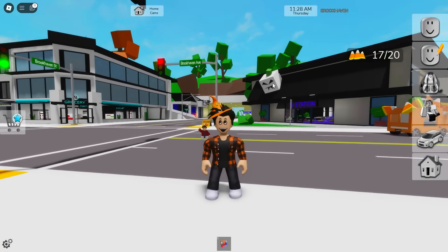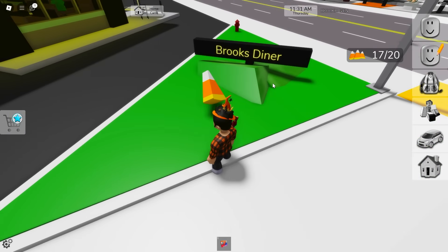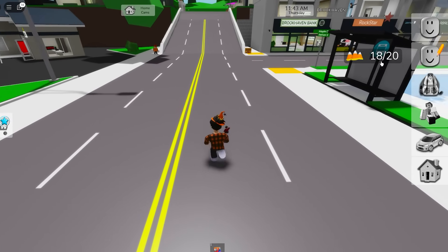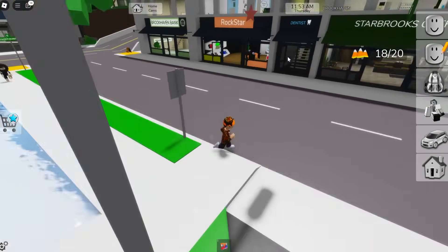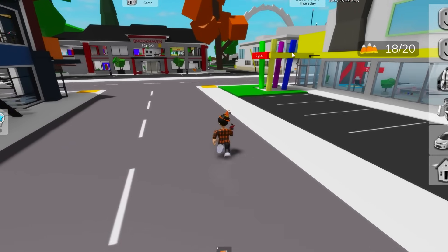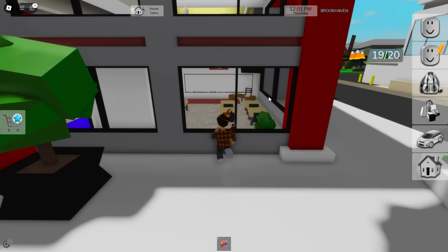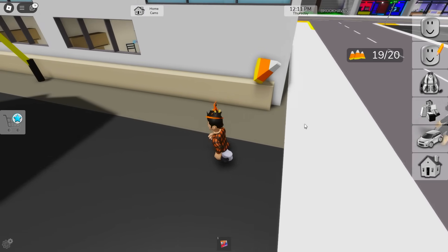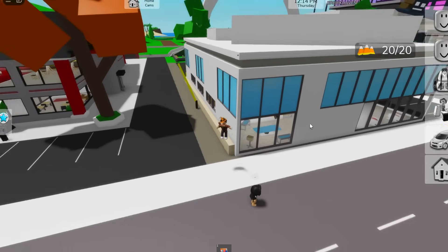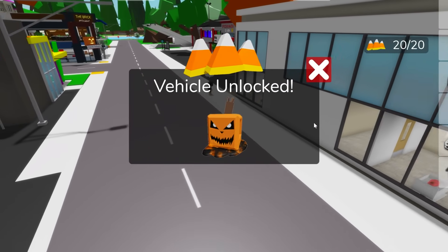Looks like the devs deactivated the drone so we can't cheat! There's another one in front of Brook's Diner! We only need two more to complete this mode! I found one! And it was in front of the school just waiting for me! There's one more right here just around the corner too! It's on the back of the hospital, you just need a small jump to get it! And done! We unlocked another car!